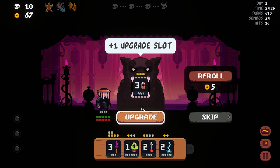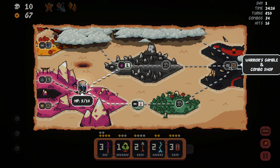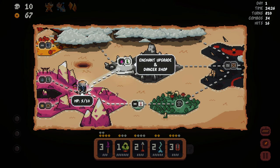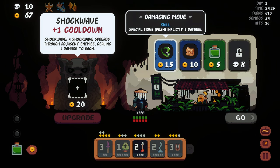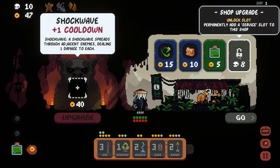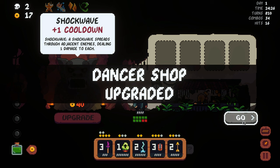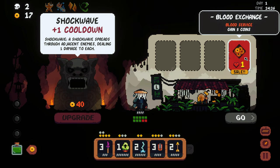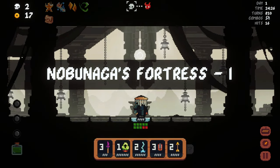Actually I kind of like the trap, primarily because of the double strike. Here we have a combo shop, dancer shop, sacrifice. I want to enhance. Special move push inflicts one damage - that's actually good. Shockwave plus one cooldown: a shockwave spreads through adjacent enemies dealing one damage to each. Sounds kind of cool. We buy a potion. The push is cool, and we have enough gold - let's just spend it all. Nobunaga's Fortress - 810 turns already.